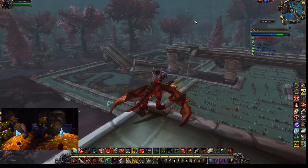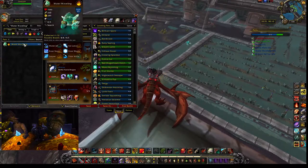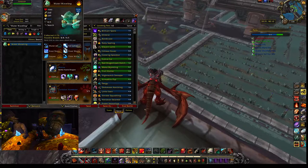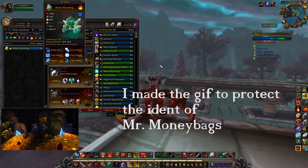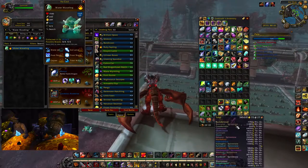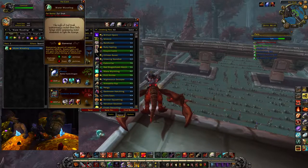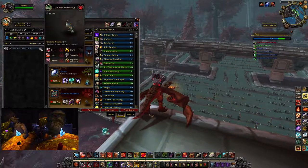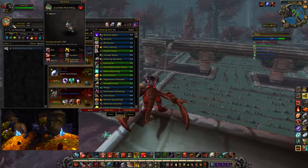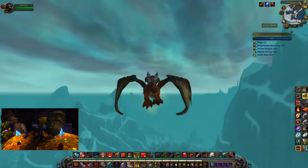Our safari has taken us to Zul'Drak — a fantastic place with cool quests. As far as pets go, there's the Unborn Val'kyr, which is in every zone, and then there's the Water Waveling. He's a cool-looking elemental-type pet with mostly elemental-type moves and two aquatic-type moves. I'd pick up a Water Waveling — go for the H/S breed, because balanced is garbage. You can also farm for the Gundrak Hatchling, which sells heavily on the auction house, but he's not actually that good — just expensive. So it's up to you.